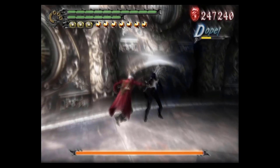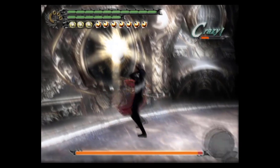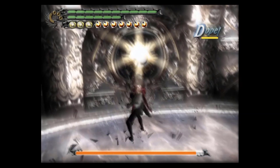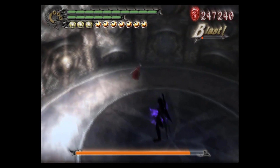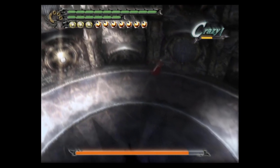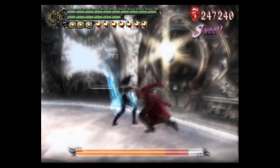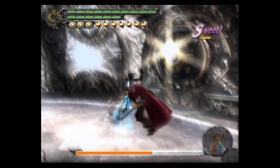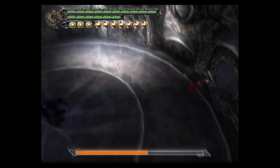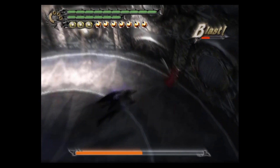Doppelganger is more or less a puzzle boss. In order to actually deal damage to him you have to trap him in the light zones. To drop him into a light zone, you bait him into attacking you, dodge his attack, and then open up the light zone itself. Getting a stylish rank on Doppelganger is not something I know how to do, mostly because he's not vulnerable long enough to really get up to triple S stylish. He will not enter the light voluntarily — he has to be tricked.